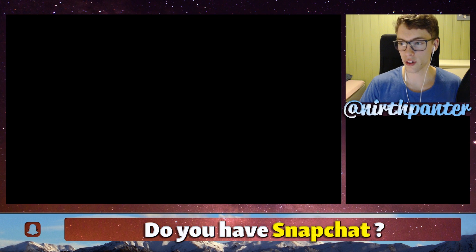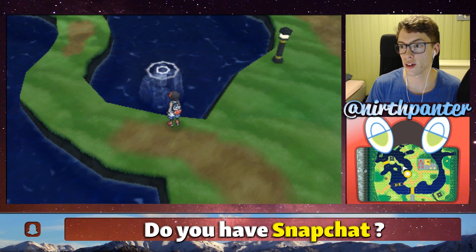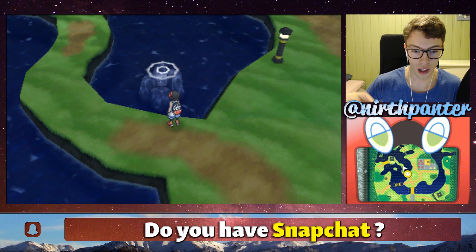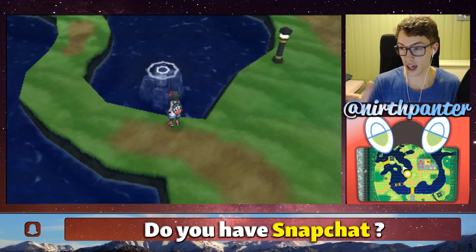What you need in order for your Poliwhirl to evolve is something called a King's Rock. You can get this at the end of the game by defeating one of the people in Route 1 inside the school — Principal A something.